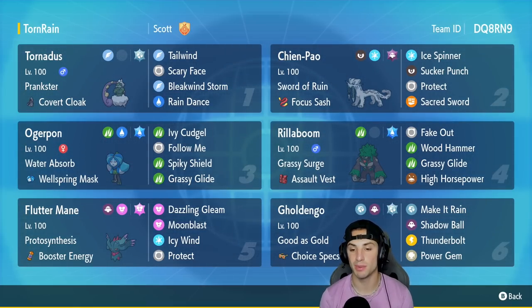In our final slot we've got Choice Specs Gholdengo, which is situational but very strong. It has Goodest Gold as its ability and runs Make It Rain, Shadow Ball, Thunderbolt, and Power Gem. The rental code is in the top right corner — let's hop on the Regulation E ladder and showcase this team.